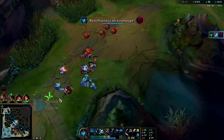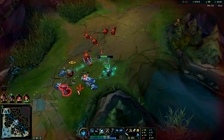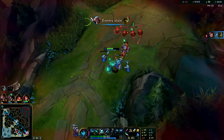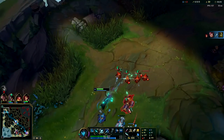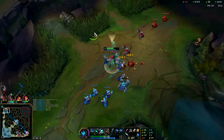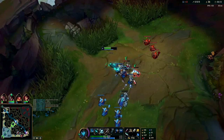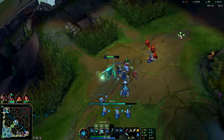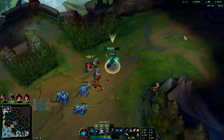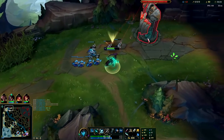Use your Q as an auto attack resetter. We got one Rend stack on the minion, then we propped our slow. The one stack we got on the minion before we Rended made a huge difference there. Basically if you're chasing them and they're not slowed, you can only get off so many autos - but if you can slow them and not put your Rend on cooldown, then you're good to go.